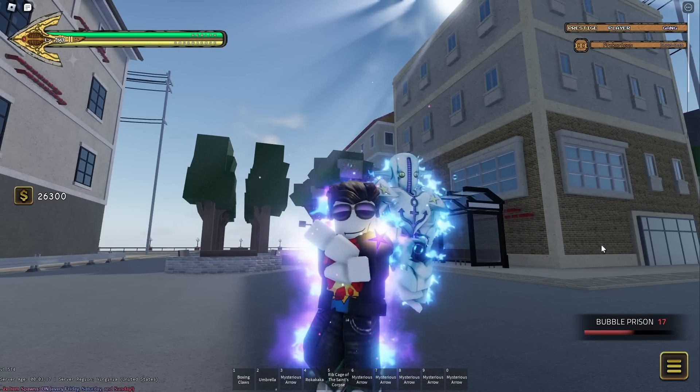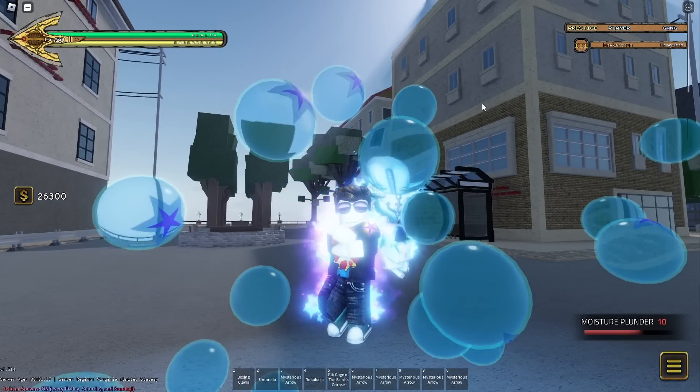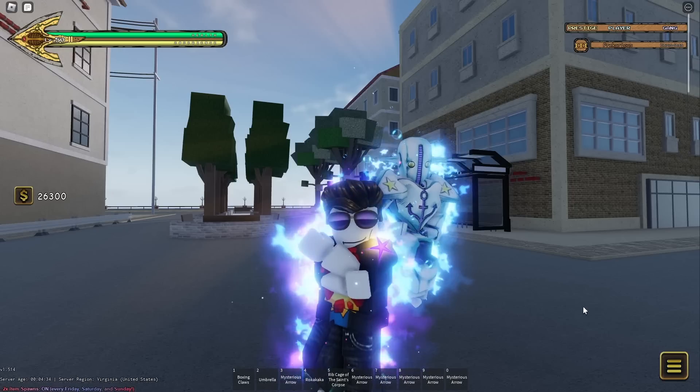Soft and Wet is honestly super fun to play. They did this stand justice. It's really broken right now, and I'm sure in the future they'll make it where Moisture Plunder does not hit grounded opponents so it's a little bit more balanced. But if that could not hit on the ground, this stand would still be really good. And that's awesome. I love it. That's about it. See ya.